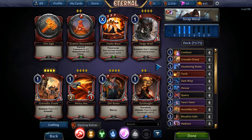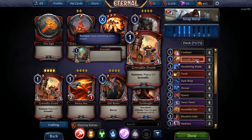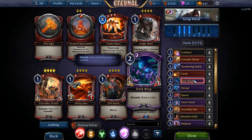You have four Combust drones — they summon 1/1s. This deck doesn't have a lot of big threats, you'll see how it works. Slumbering Stone is good because when it's entombed — by the way, entombed is basically deathrattle — when this minion dies you get a 2/2 flying gargoyle, which is nice. Torch times four does three damage, really good spell.